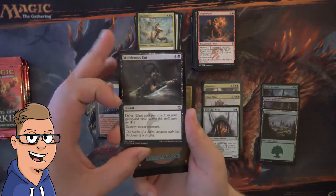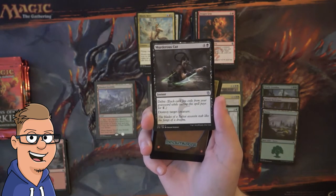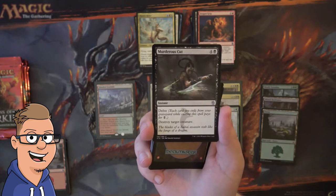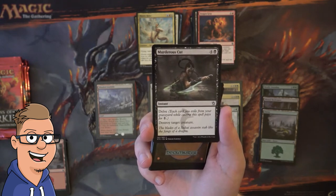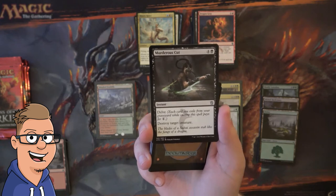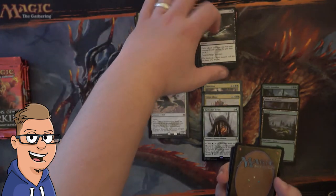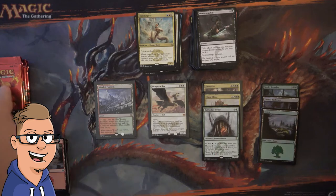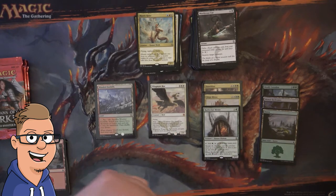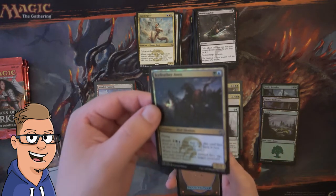Murderous Cut — also one of the good cards. This should highlight how powerful Delve is. You can obviously combine it with Fetchlands. Delve is a mechanic where each card you exile from your graveyard while casting this spell pays for one colorless. So you can actually make this an instant for one mana that destroys target creature — absolutely insane. You can tinker your deck to put cards into your graveyard you don't need, then use them for Delve. That's pretty much why Dig Through Time was banned.